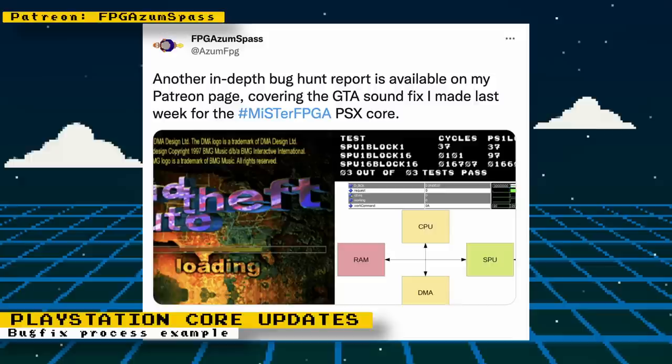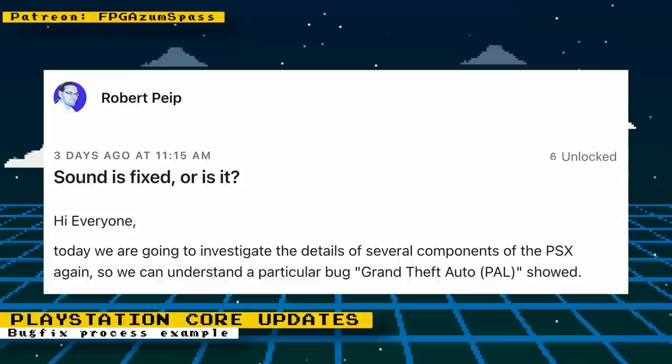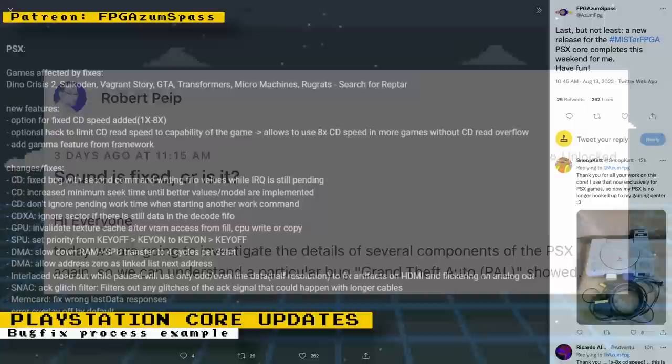This week's PlayStation Core updates involves a great post by Robert, the developer. The post talks about the process of finding and fixing bugs. If this interests you, you can check out his Patreon page to get a very detailed explanation. To help you understand things, he goes over the details of the PlayStation hardware, which becomes relevant for a particular Grand Theft Auto bug. The post is for Patreon members only, but I do recommend supporting Robert.